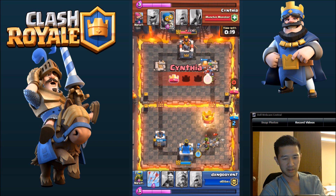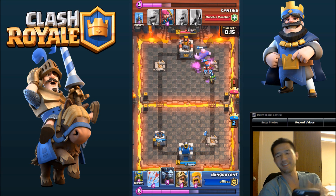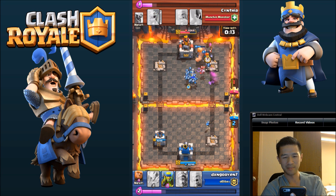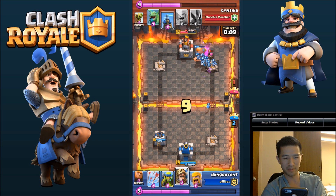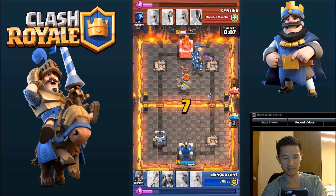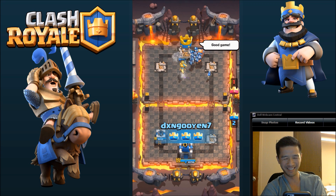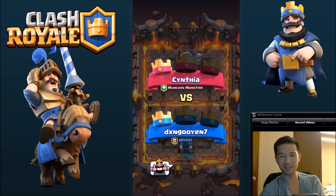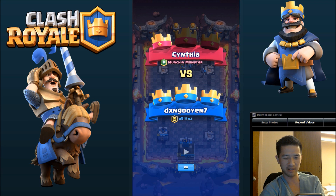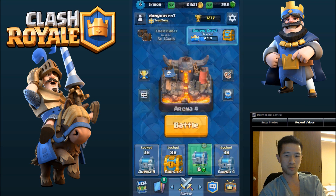He drops a Goblin Barrel, which I personally think is really cheap, but it is what it is in the game. We'll drop everything towards the King now and make a full-on push, just because he's low on Elixir. He was kind of impressed with the gameplay. It turns out we did pretty well — we got a 3-star. Against Cynthia, who is actually one of my really good friends. But that brings us to Arena 4.